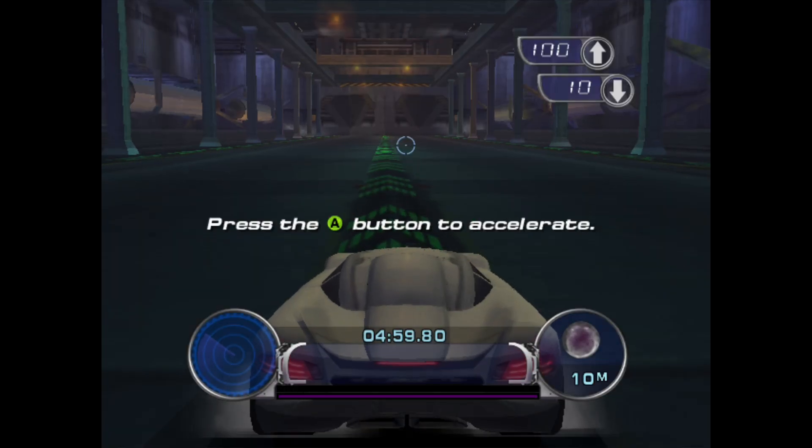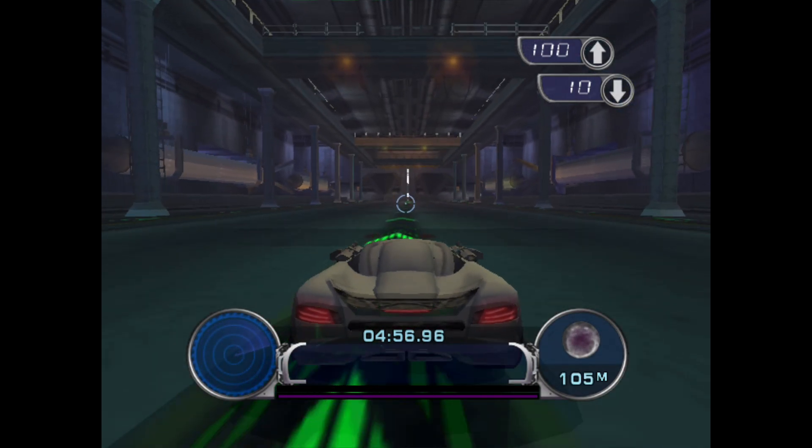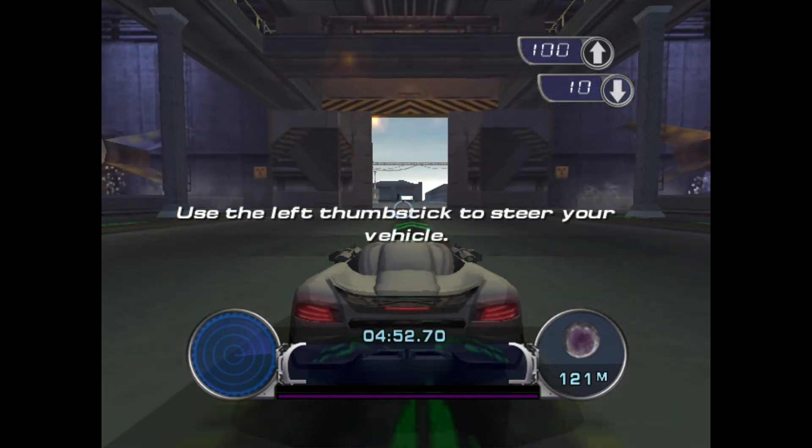Welcome Agent. I am Leonie version 2.1. Press the A button to accelerate. Use the left thumb stick to steer your vehicle.